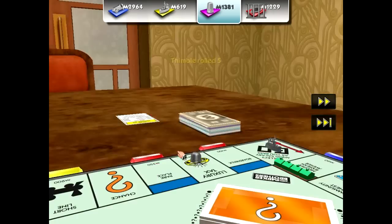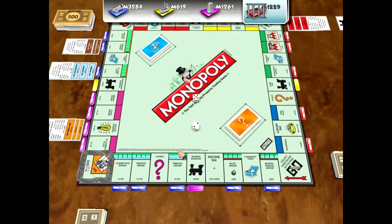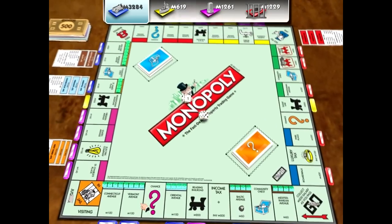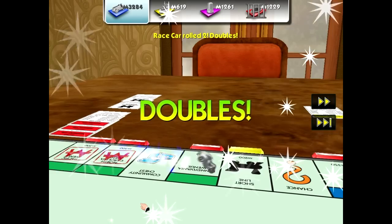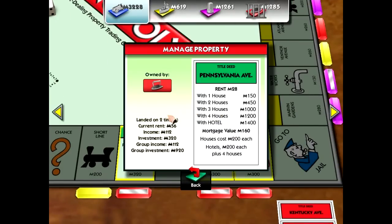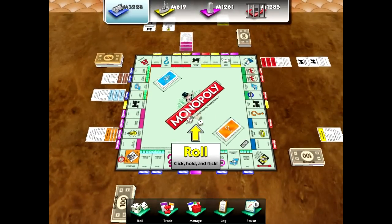Big misconception: Boardwalk and Park Place — people think they're awesome, but they're garbage. The green ones are also really not great. It's just too much to invest for not enough of a return. For instance, a house on these costs $200. You're really only going to start banking at the three-house level, where rent hits around $1,000. But to get to three houses on each one of three properties, that's nine houses — $1,800 just to reach that level. That's too much money.